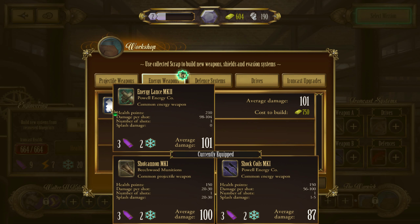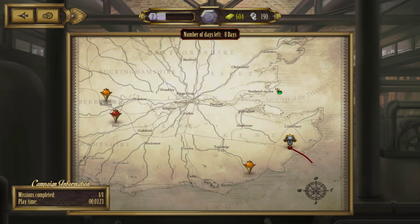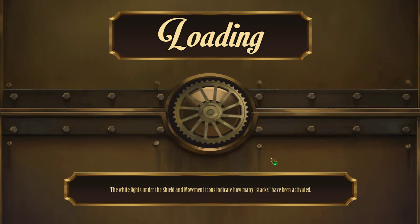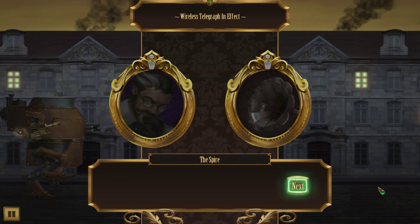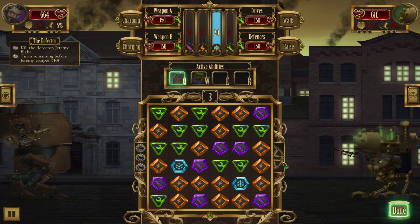This energy weapon is a little better than my shotgun-y thing, but not much. Next. Hard. The defector. We know. Let's see if this stupid little tank kills me this time. I have a grudge to settle, Mr. Defector — it would be because you killed me.